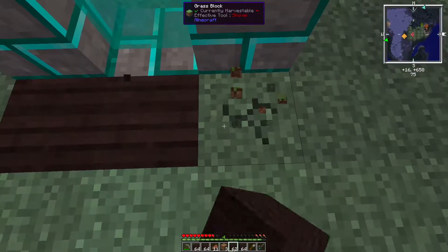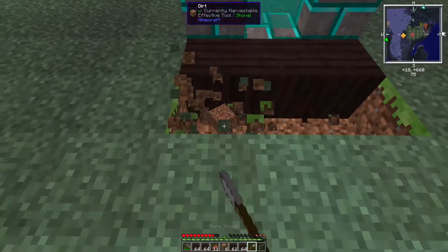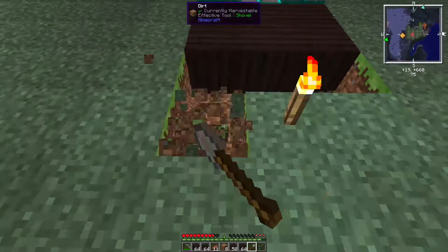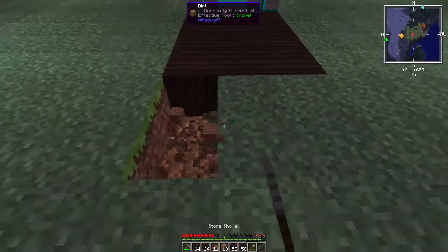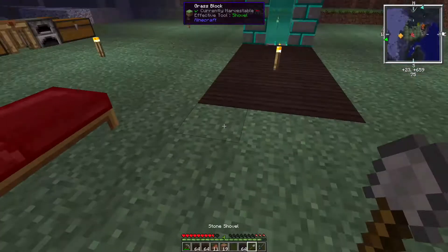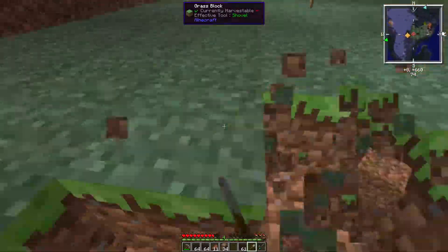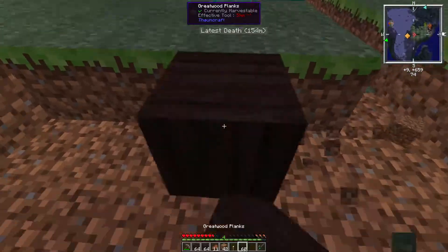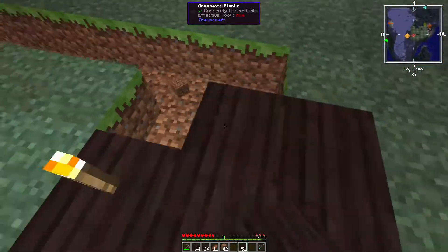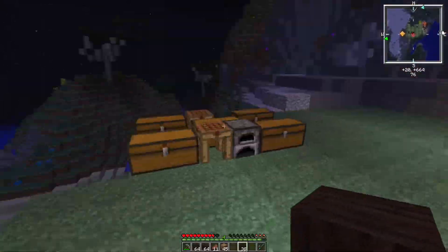We got a new sword - a little better than what we have. We actually got multiple music discs. Oh, we got enchantments on these - that's nice. And we still have a bunch of these things we don't even need. I should have planned that out better. I guess we could just put those in our tools chest. I was looking at what this wood looked like when it was planks, and I feel like it should be our flooring because it looks kind of cool.